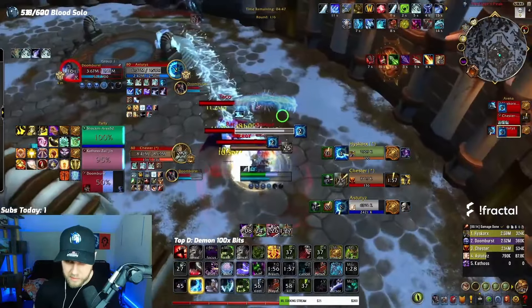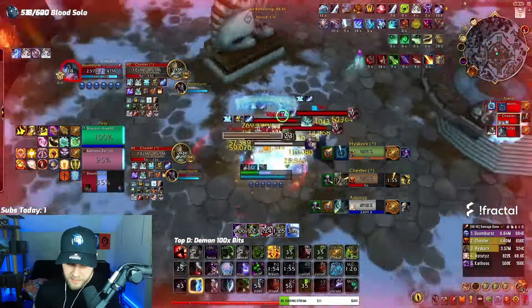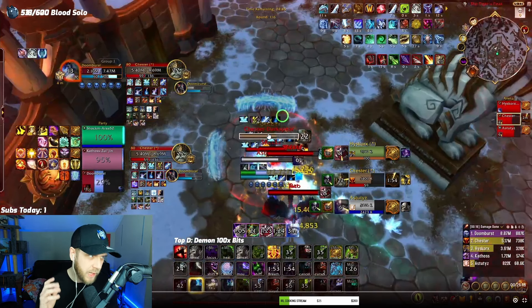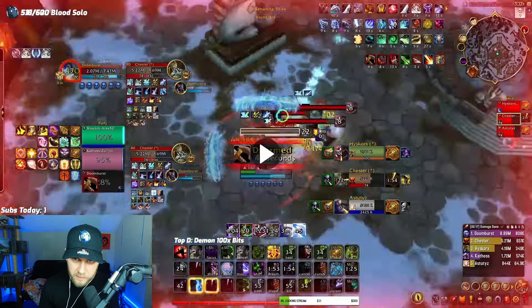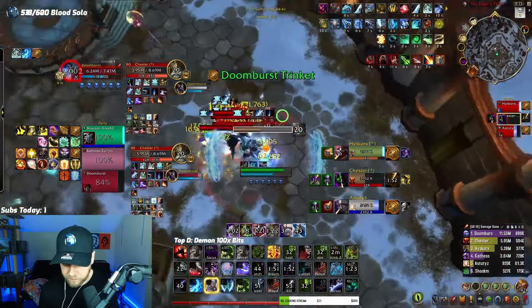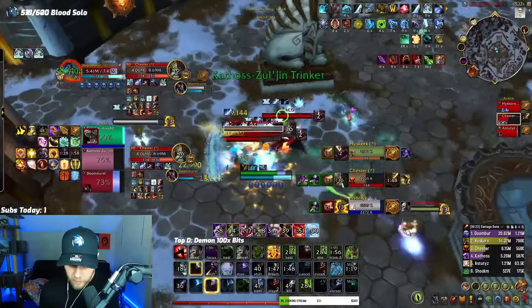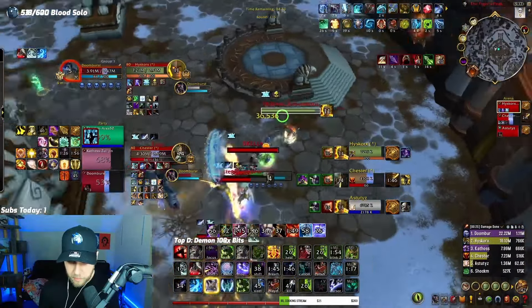What's going to happen is dragon stun into remorseless stun into silence. We're going on the priest — priests are a good kill target — and we're going to silence him out. He Pain Suppressed, so the reason I swapped is because the priest used Pain Suppression on himself. If someone uses a defensive cooldown I'll generally swap to the next person to bait more cooldowns. The more cooldowns you chip away, you basically just win the game. So we got: warrior cooldown, warrior trinket, warrior wall, and priest Pain Suppression.